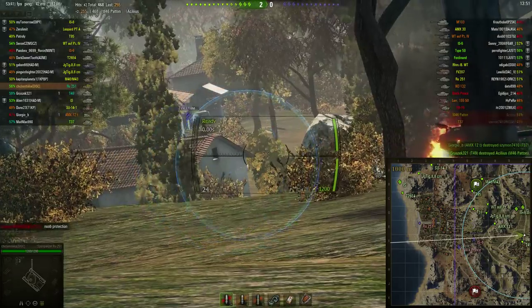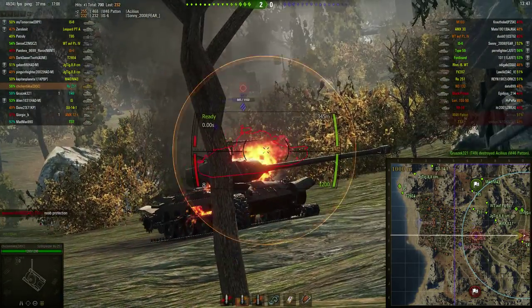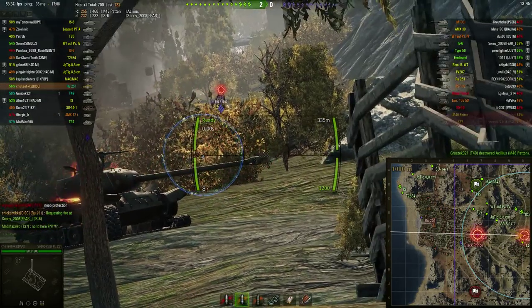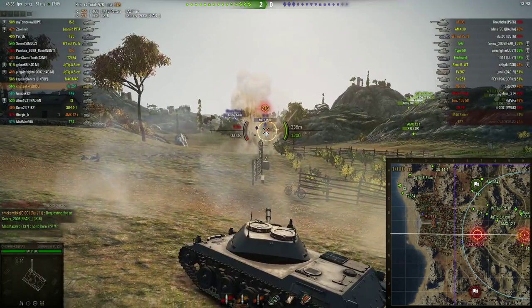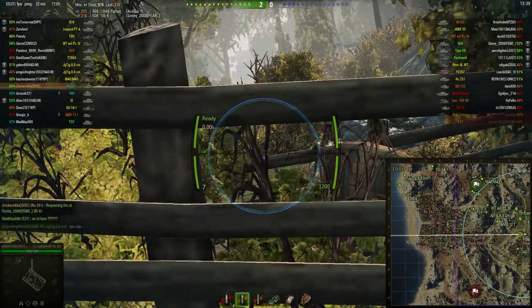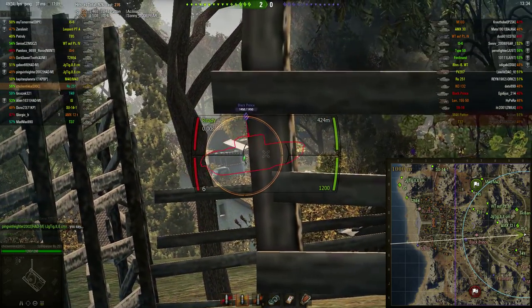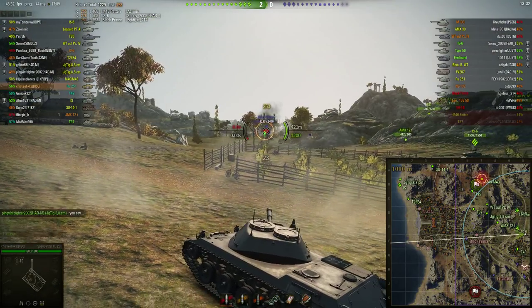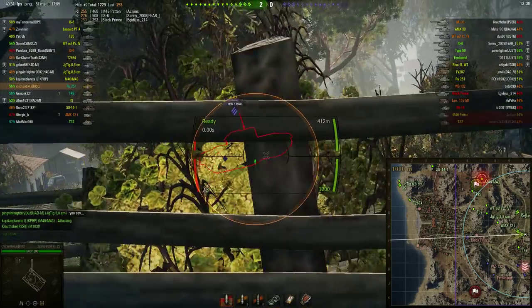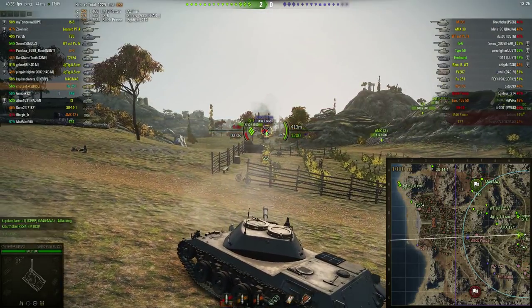Here I try to load some gold because the IS-6 isn't normally the easiest target to crack. And this is why I hate this game sometimes — if you think about it, if I'm in the IS-6's position I would be really pissed because a light tank can pen a heavy tank from the front. I think that is just annoying about World of Tanks and they should really rebalance this issue.